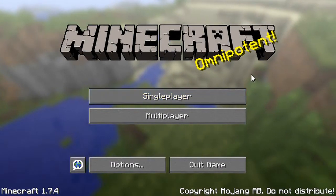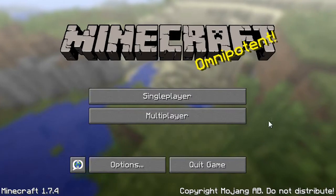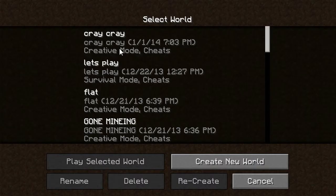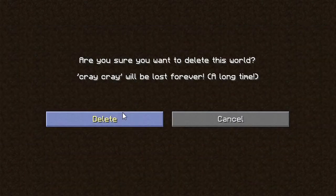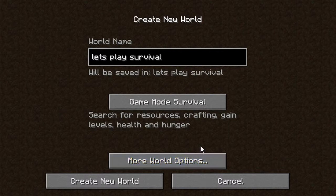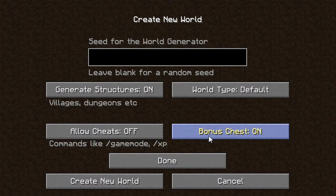Hello, this is Minecraft 1.7.4 and we are going to be making a video — survival radio. This is my first one. I'm going to delete that one, let's call it 'Let's Play Survival.' I'm going to be cheating, using bonus chest. The seed is going to be Vector — V E C T O R. Let's begin.